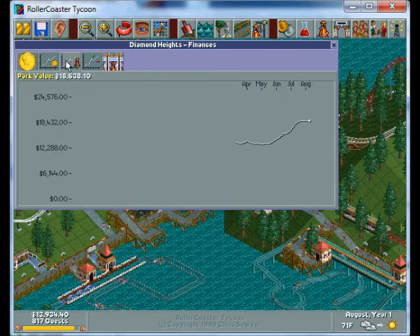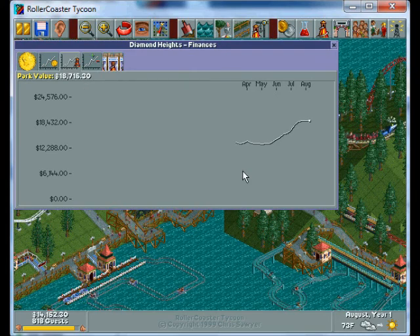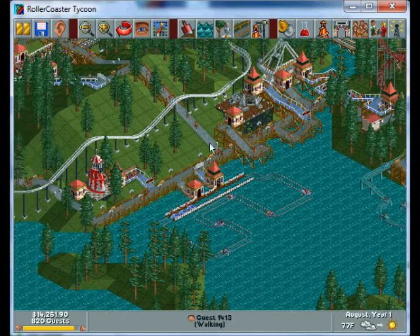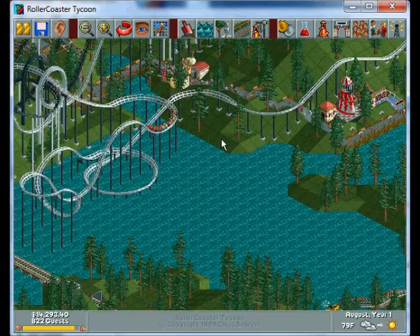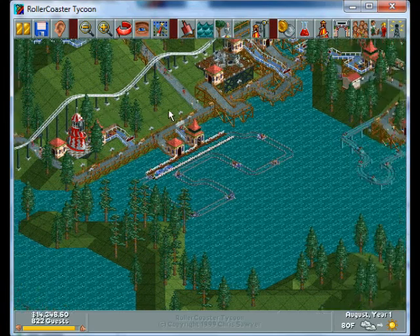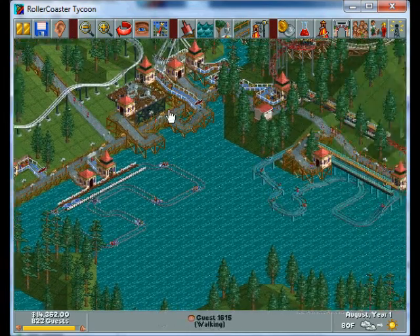Right now as far as objectives go, I have a park value of 18,000, so I'm almost meeting the objective at the end of year one. What's going to happen over the next two years is this park value is going to go down — probably to around 15 or 16,000 by year three. So what you'll want to do then is build a whole bunch of roller coasters and new rides in the middle to end of year three.